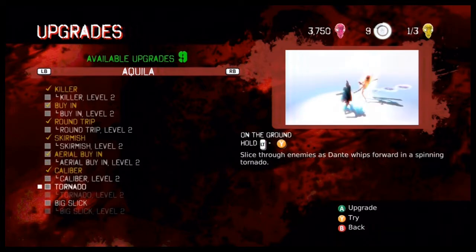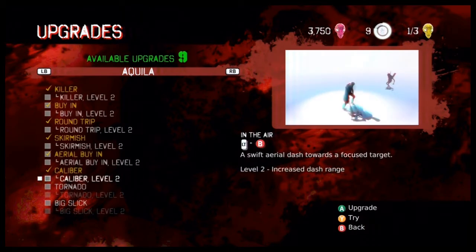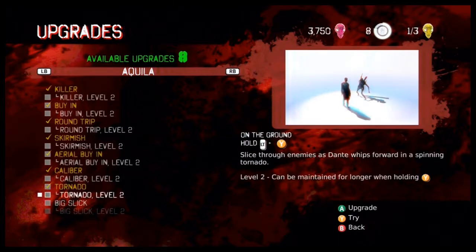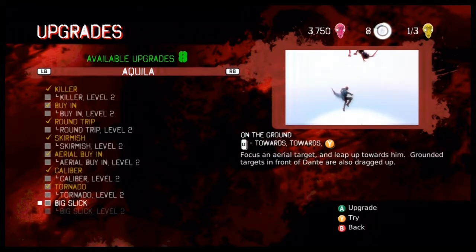Calibur, Tornado. Slice through enemies as Dante — oh, that's a pretty good one. If I can use one of these moves in conjunction with another, I think I may have a useful tool. It looks like you can Buy It to get them close and then use Tornado to do multiple damage.